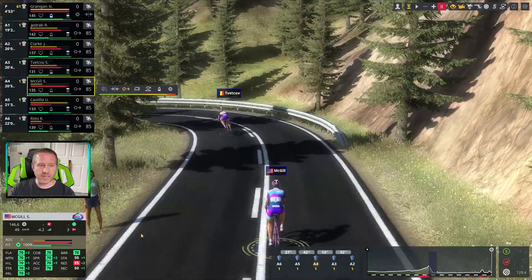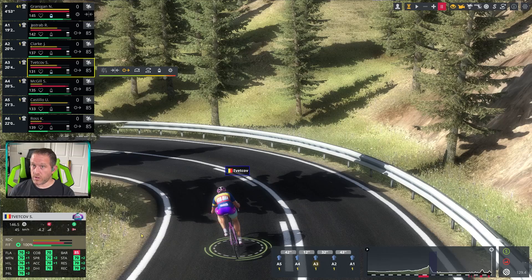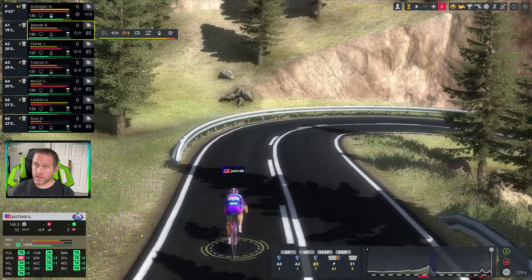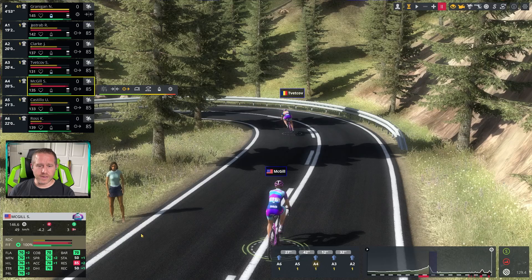McGill picks up speed right as they get to the descent and starts to recover a little bit of yellow bar. Here's the comparison: Jastrab, Clark, Vetkov — the stamina/resistance piece is identical despite the climb and descent. The difference is Jastrab versus Clark versus Vetkov: all three stamina-resistance-wise remain exactly the same. Jastrab opened a gap on the climb; Clark closed that gap on the descent. Both have a speed advantage. All three maintained 85 effort level continually, so energy consumption and recovery has been identical for the three.